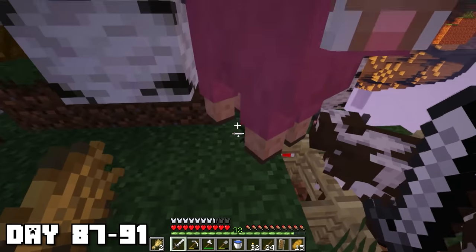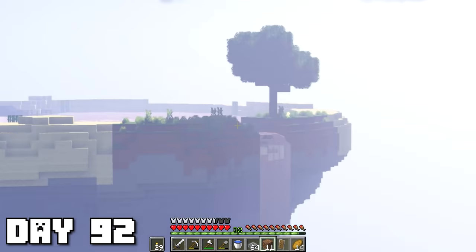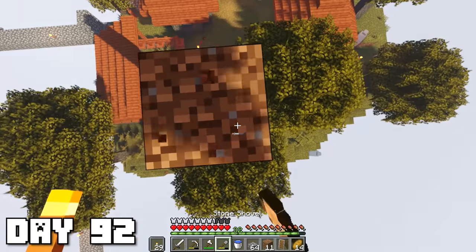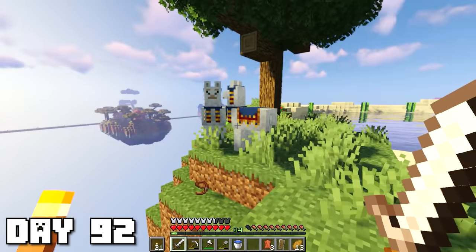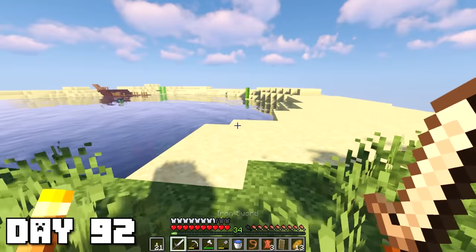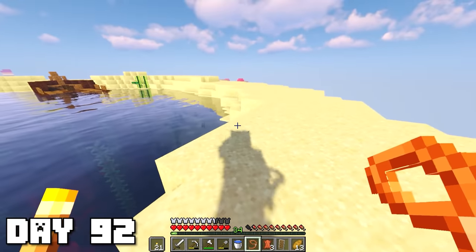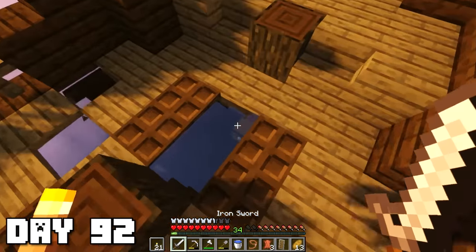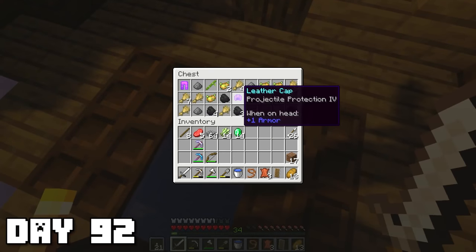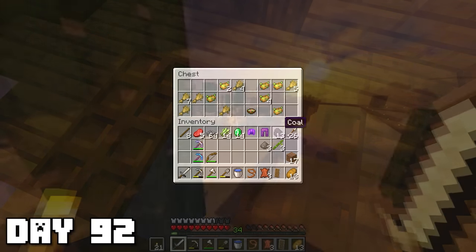Whoa — pink sheep, where'd you come from? While I was working on the cows I realized I needed some paper, so I looked out from a pillar and saw sugar cane over there. Once I arrived on this ocean island there was a wandering trader but he was kind of gone and just left his llamas behind — that's a bit sad. Anyway we got what we came for — some sugar cane, a cute little turtle here as well. And finally this shipwreck — we got a chest with Projectile Protection leather cap, Blast Protection leather pants, 13 coal, some bamboo, and some gunpowder.